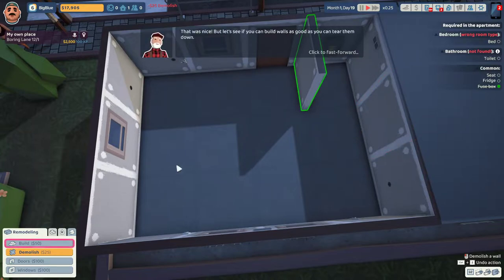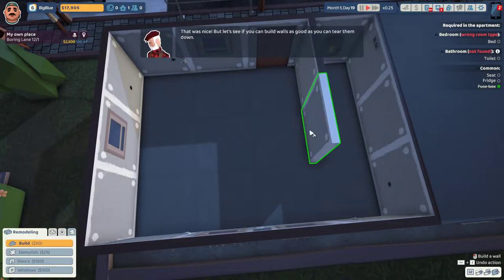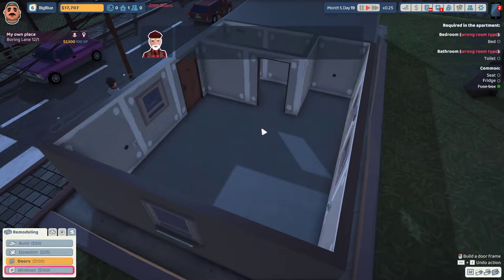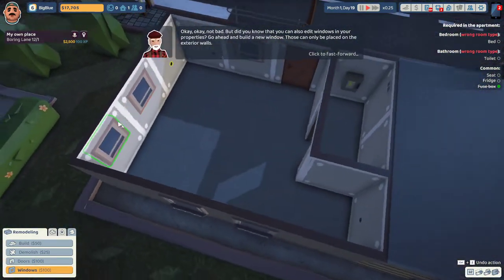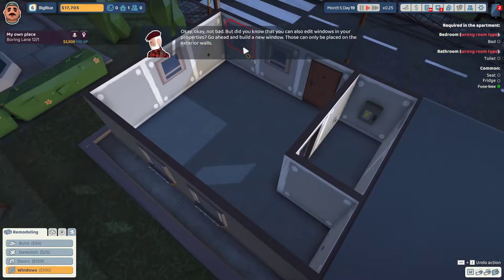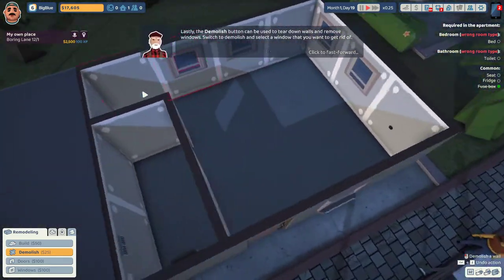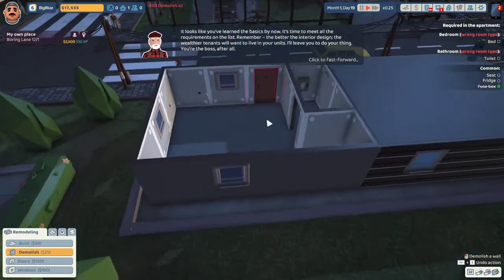Demo - that was nice, but let's see if you can build walls as good as you can tear them down. Over here's the bathroom. Now onto the doors. They can only be placed in an already existing inner wall. Not bad. But did you know that you can also edit windows in your properties? Go ahead and build a new window. Those can only be placed on the exterior walls. It looks like you've learned the basics by now. It's time to meet all the requirements on the list.